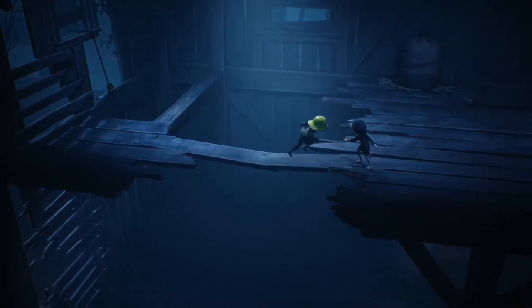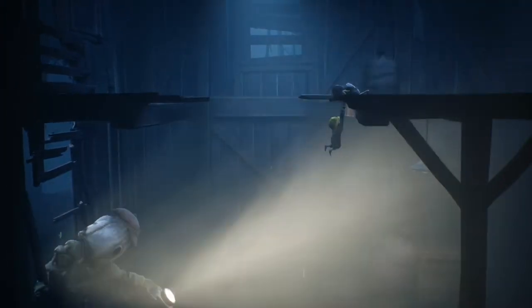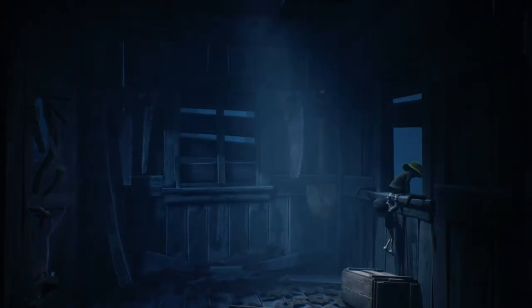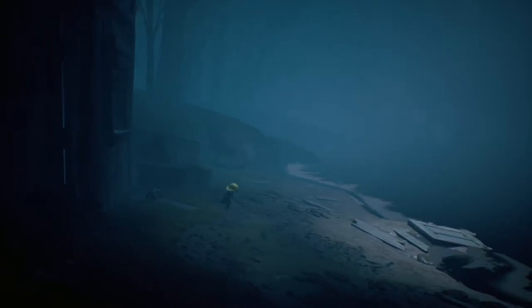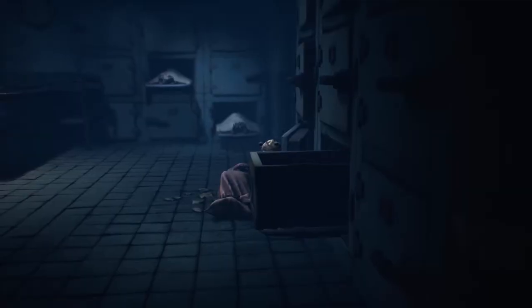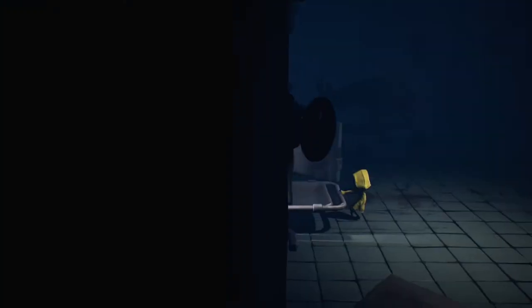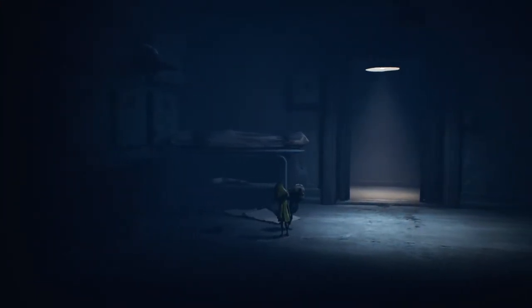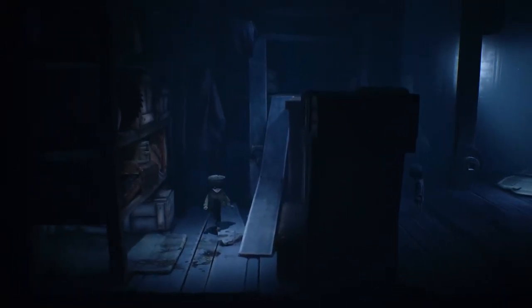Little Nightmares 2 eventually expands upon this concept by sometimes seeing the two separate and introducing new tools for the duo to use. The decision to have Six by your side runs much deeper though, as at times it's her actions and movements that can be key to finding the next puzzle solution. On various occasions when I was unsure what items to interact with or where to go next, calling for Six or simply watching her movements pointed me in the right direction. It's a clever way to subtly pay respect to the character's traumatic experiences from the first game, all while justifying the choice to keep the sequel as a single-player adventure.